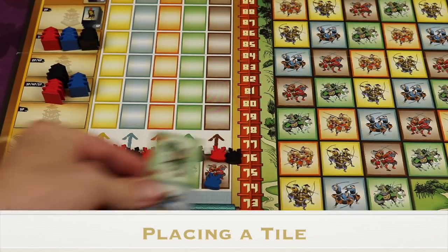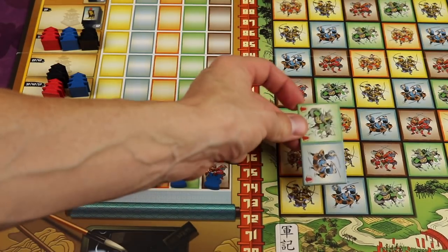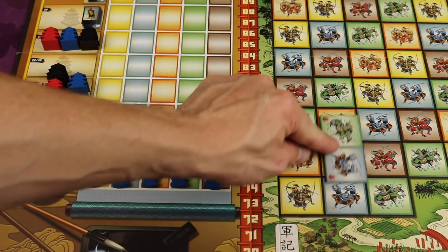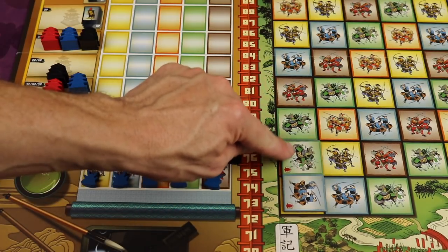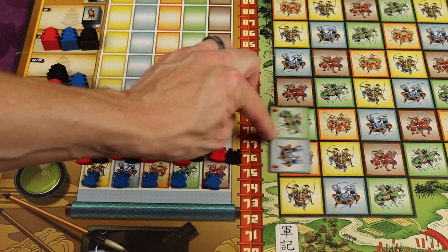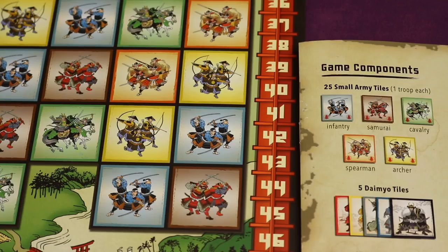When placing a tile, most of the time you'll place one of the larger tiles, which has two mini tiles built into it. When you place this on the board it must line up with the grid, and you can never place it so that the same color on top covers the same color below it. For example, you could not place this tile here because this green troop would be on top of another green troop. The different colors represent different troops: blue is infantry, brown is samurai, green is cavalry, orange is spearmen, and yellow is archer.